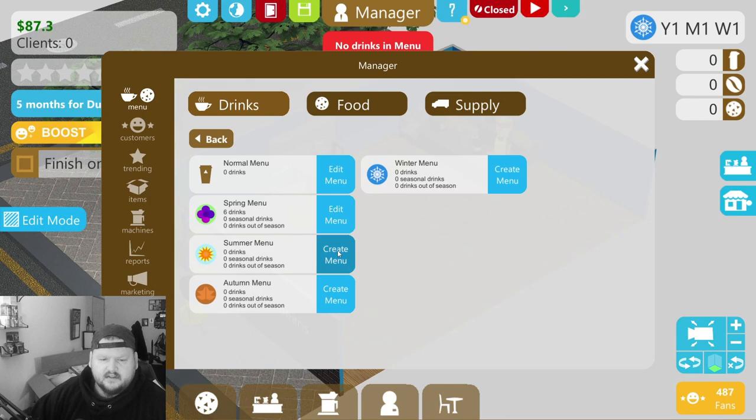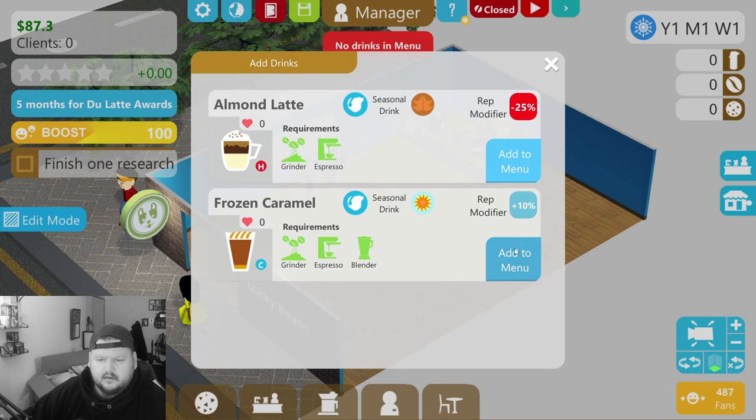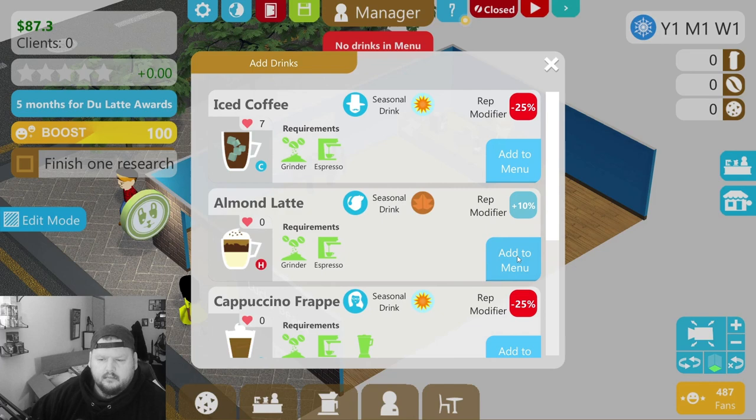Then we'll go back, create a summer menu — and this one's going to have a lot more drinks than the rest because we have a lot of summer stuff. There we go, go back. Autumn menu — add drinks: bam bam bam bam bam bam bam.